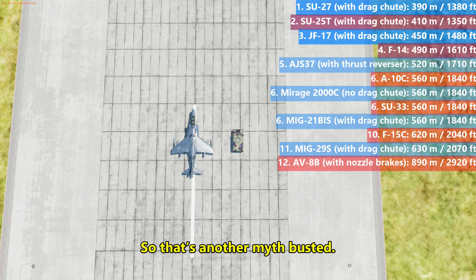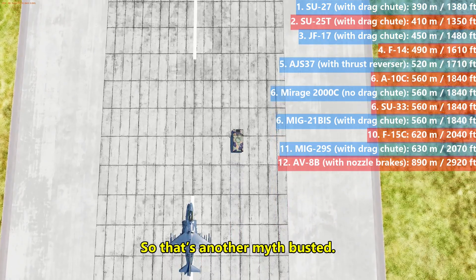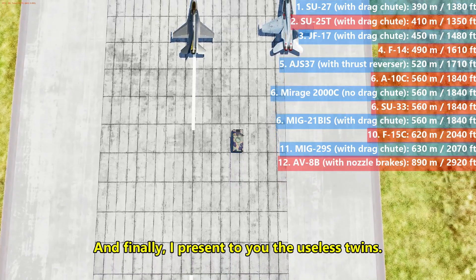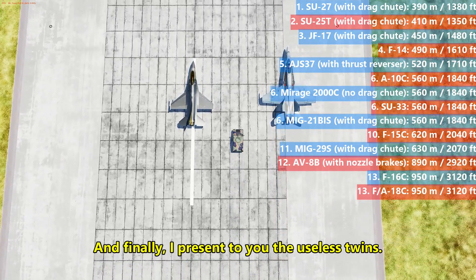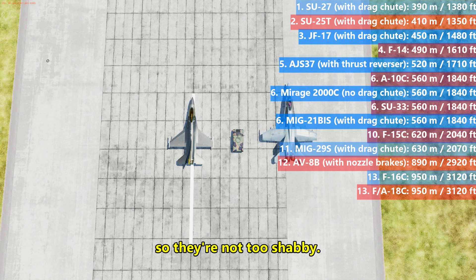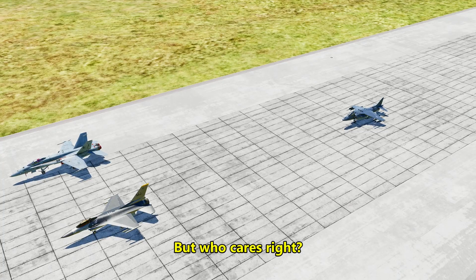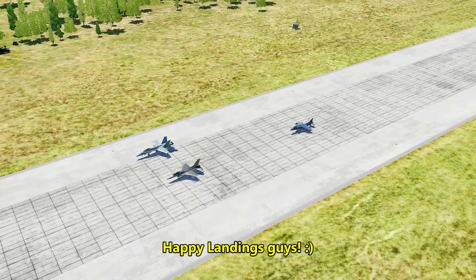So that's another myth-busted. And finally, I present to you the useless twins. OK, so let's be fair — they can still land with less than 50% of the length of a regular runway, so they're not too shabby. Still, their braking systems are the worst in DCS. But who cares, right? Happy landings, guys!